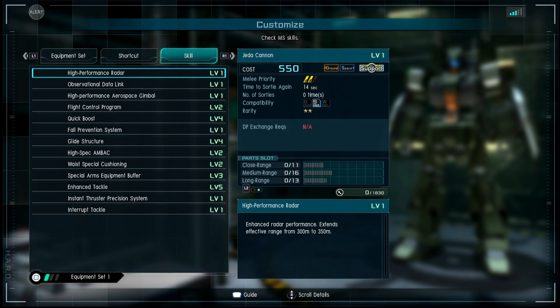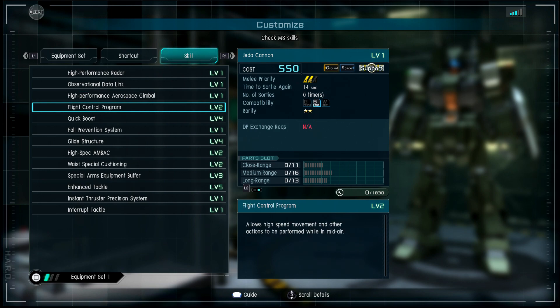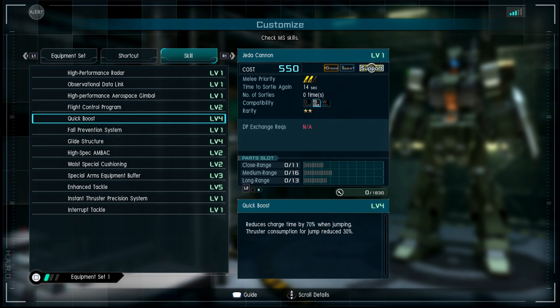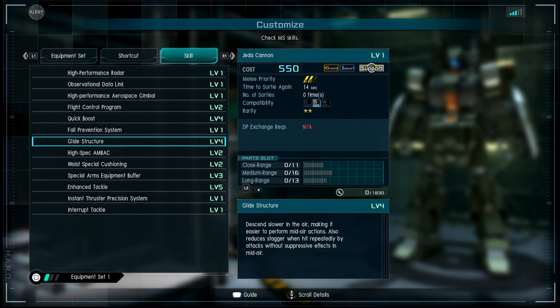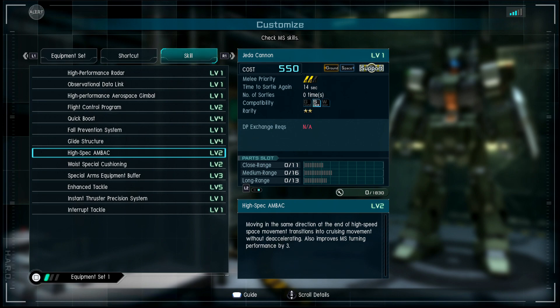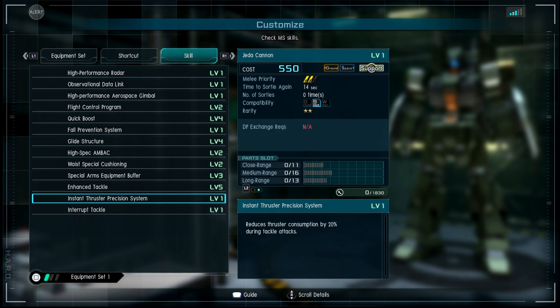High performance radar, observation data link, high performance ammo, gamble flight control program level two — very nice. Quick boost level four — that's really good. Fall prevention system reduces reaction while jumping or falling. We have glide structure making it easy to perform actions. High spec back voice, special cushion buffer.